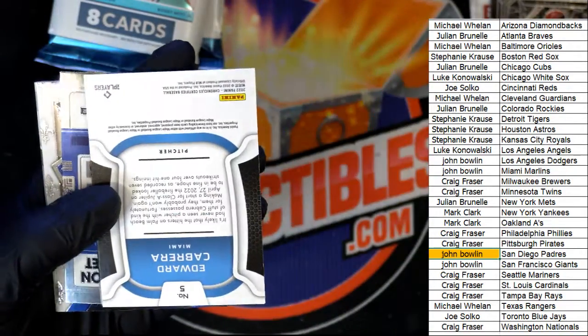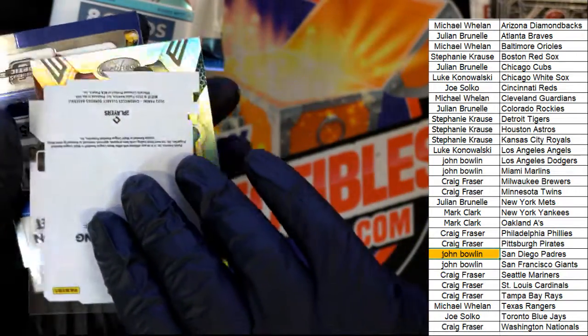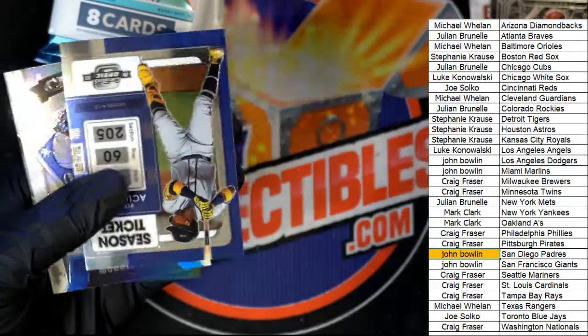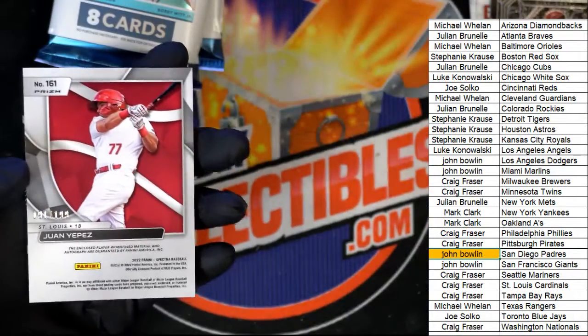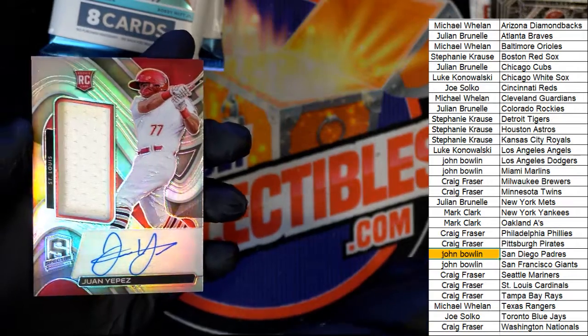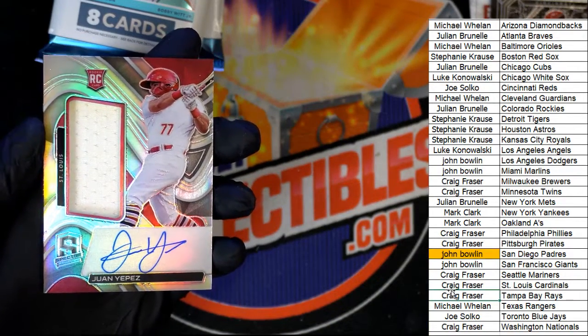Pinnacle. Marlins Edward Cabrera. Nice Acuna. Crusade Mookie Betts — Cardinals. Way to go Craig, nice hit, my friend.